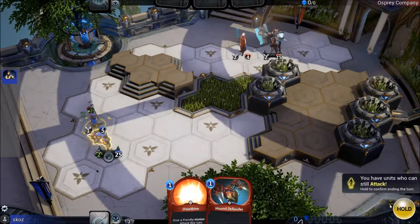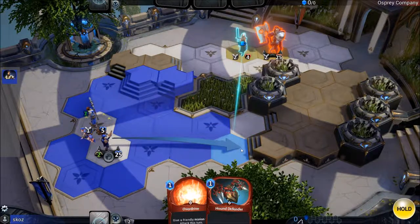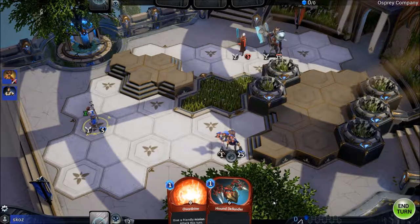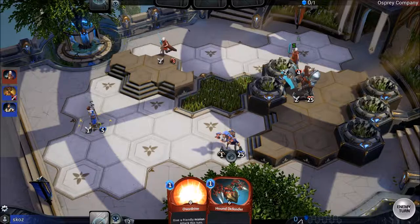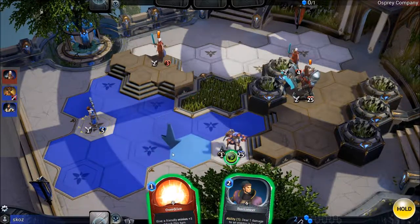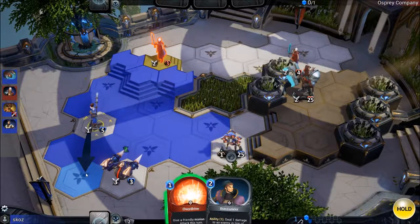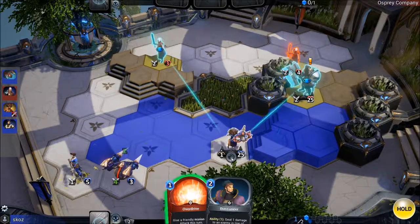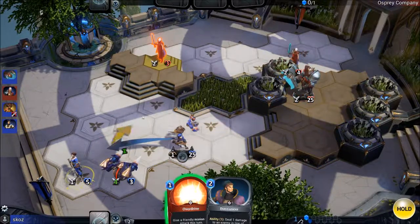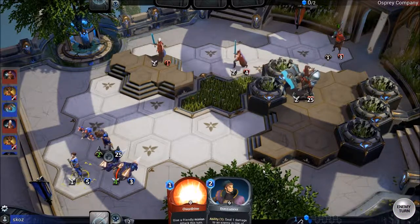The player spawns a unit to give adjacent allies a bonus. He considers going for the high ground. He spots an overdrive ability and decides to save it until he gets closer to the big enemy unit.